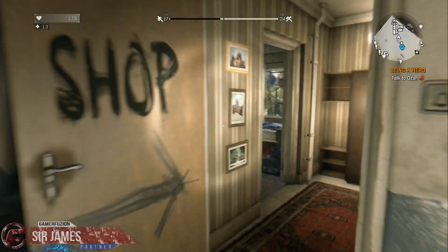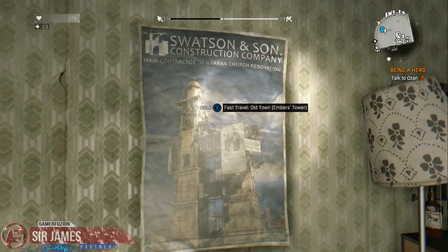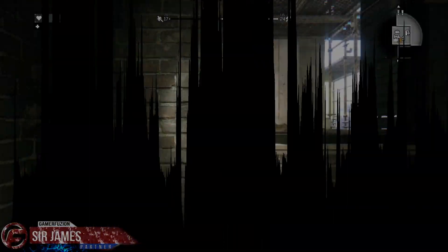In order to do this, you need to head to the tower, enter the shop, and stare at the poster and activate it. Then you'll be transported to Old Town.